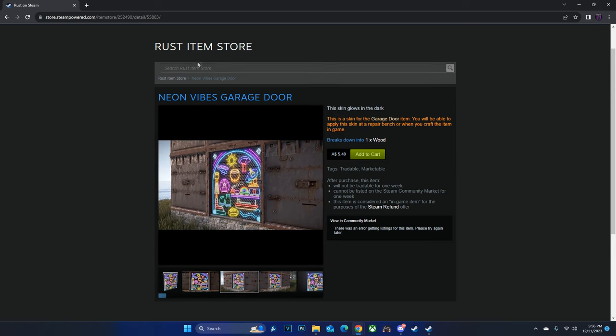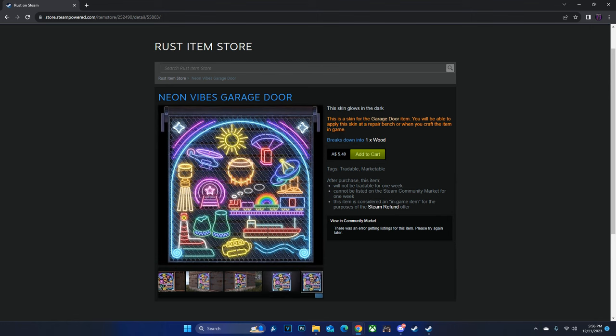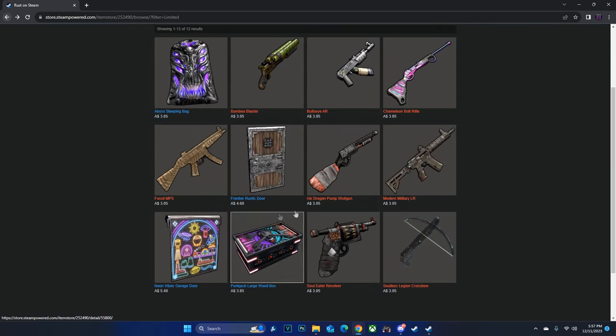Even picking this up as a play skin off the Rust item store, I actually think you'll still lose money. So if you want it as a play skin, I'd recommend getting it off the community market. I'm pretty sure you definitely can't see through the chain fence on it — judging by the corrugated iron or steel in the background, I don't think you can see through it, but if you could that would be insane. Not going to recommend investing in the Neon Vibes Garage Door off the Rust item store.